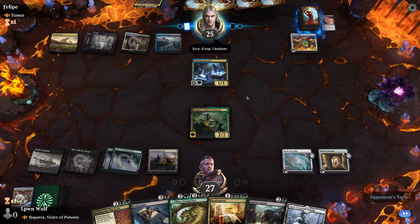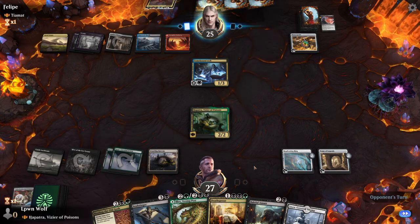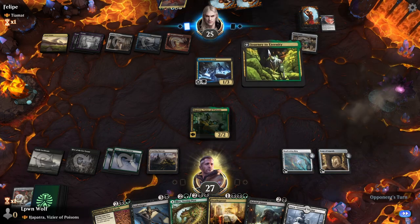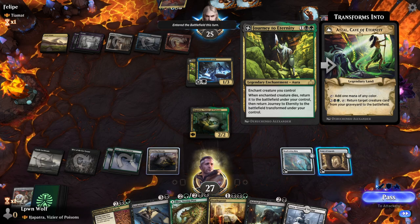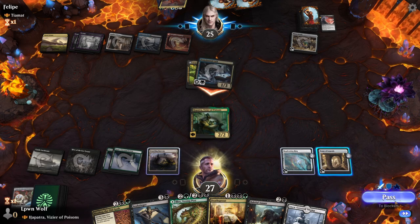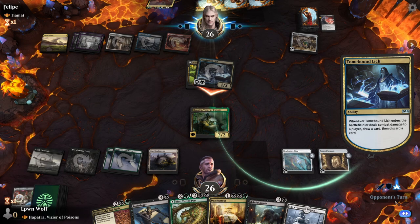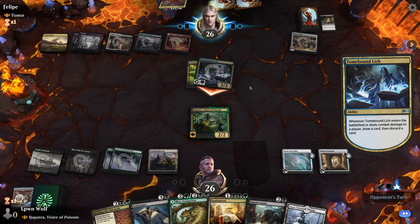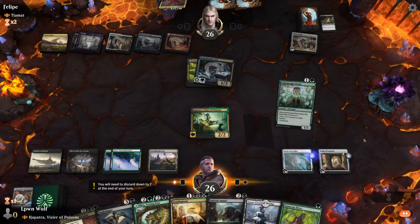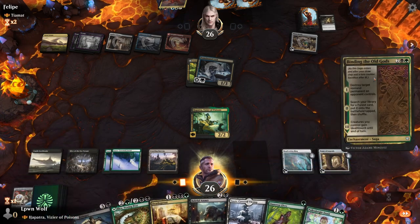We could Binding of the Old Guards their geode but I'm not sure if that really slows them down that much. We want to bounce Tow Malage — it only triggers if it dies. We'll have to be creative about getting rid of it. They're attacking because they want to be able to draw. Intriguing — we can kind of disable this by putting a minus one counter on it and then letting it sit there. Another Elves doesn't do it. This lets you proliferate — we could go for the Binding on the geode.